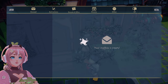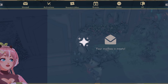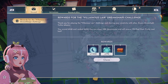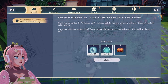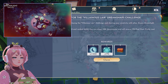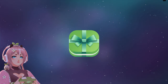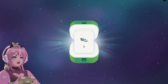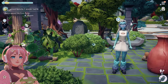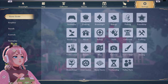Oh my goodness! I got more than I expected again! Villainous Lair — let's claim this! Thank you very much! Let's open this one. This was a decor challenge, so these are supposed to be decor items. I have all of these already. Then let's go to the shop — I do not have much in Moonstones, I think I need to purchase a pack or two.